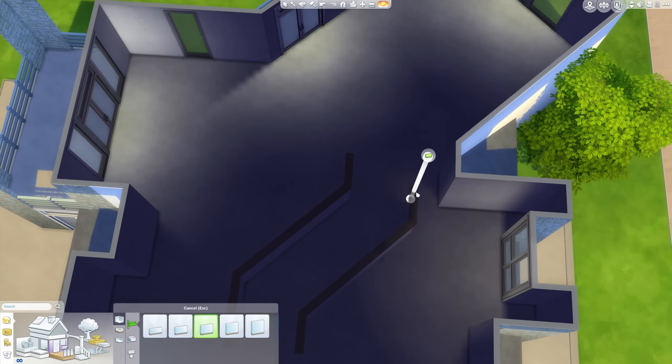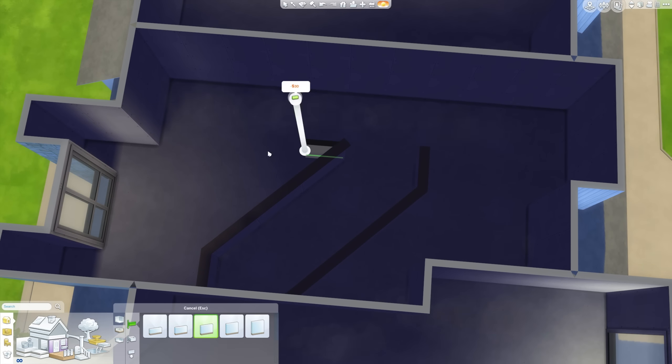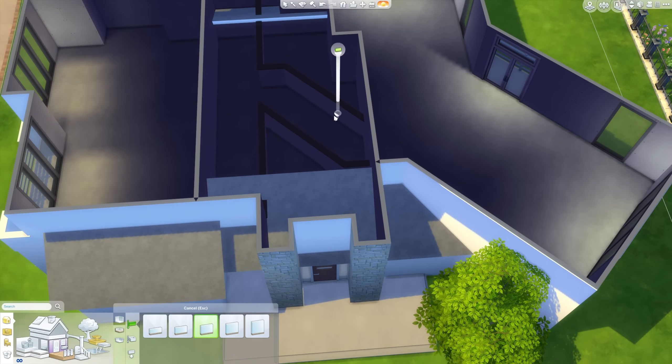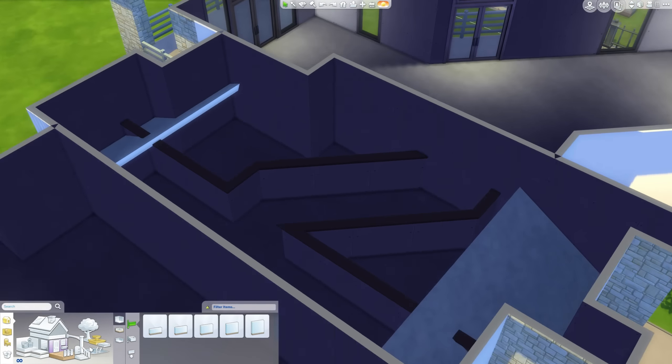I'm trying to build a sort of interior walkway - we'll just call it a bridge for the sake that I can't think of the actual word. A catwalk kind of thing? Anyway, I'm trying to create a bridge here and have open floors on either side, so you're sort of walking across and you look down to the level below.